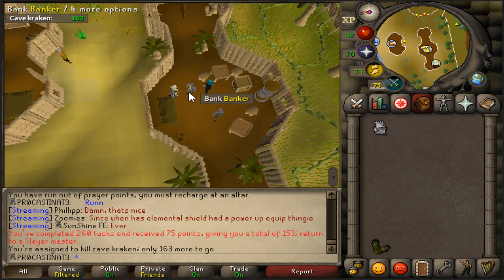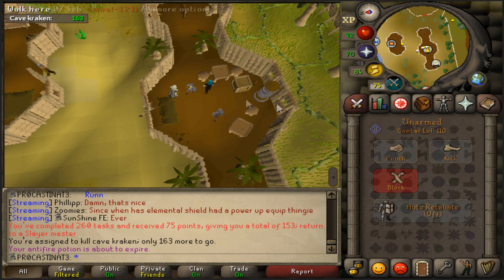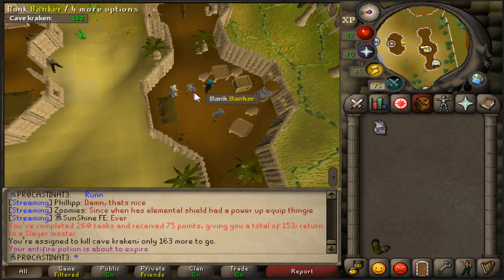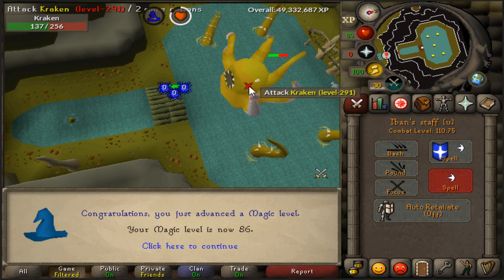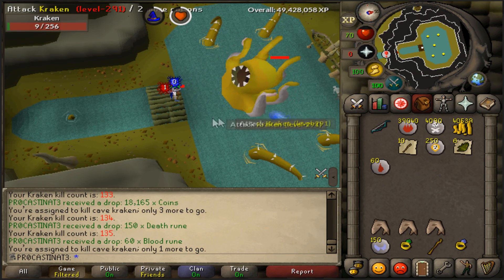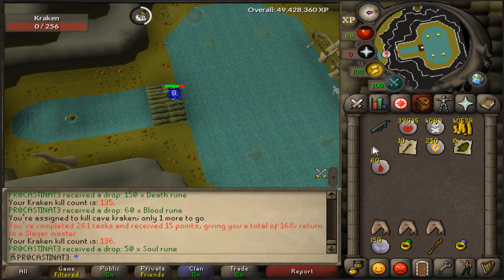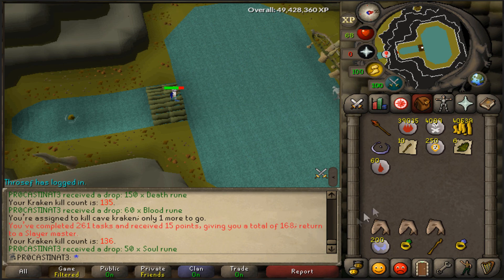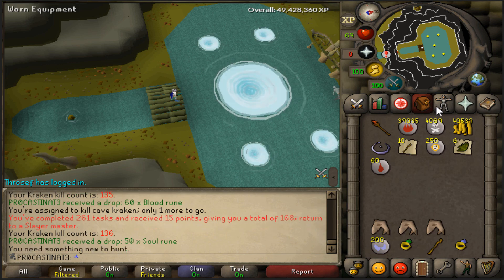163 krakens - kind of sucks. Hopefully we can get the trident. I think if we get the trident I'll probably stop doing kraken and go to barrows, but hopefully I'll be able to get the tentacle too. We're about to come in with 86 magic - a weird place to get a magic level. No trident on the last kill of the task, just soul runes. That was about 165 kills.